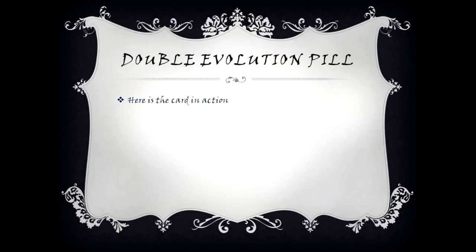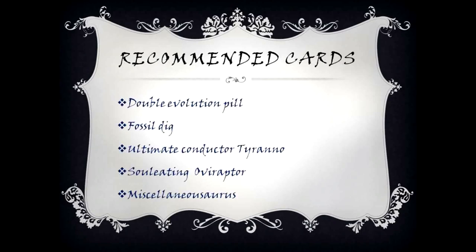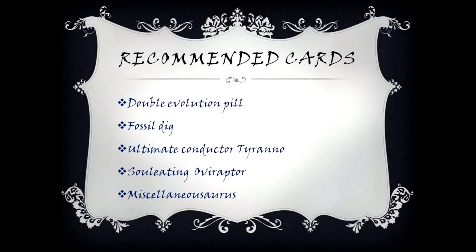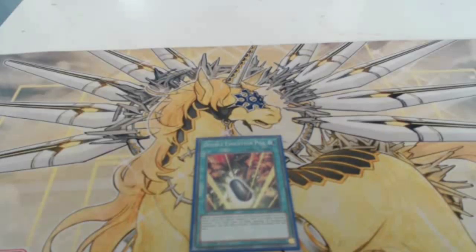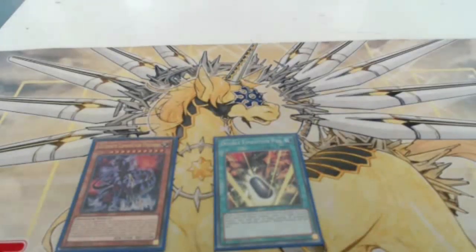Recommended cards include: Double Evolution Pill, Fossil Dig, Ultimate Conductor Tyrano, Soul Eating Oviraptor, and Miscellaneousaurus. Double Evolution Pill's effect: banish one dinosaur monster and one non-dinosaur monster from your hand or graveyard, then special summon one level seven or higher dinosaur monster. Here we use its effect to special summon Ultimate Conductor Tyrano — as you can see, we have successfully special summoned it.